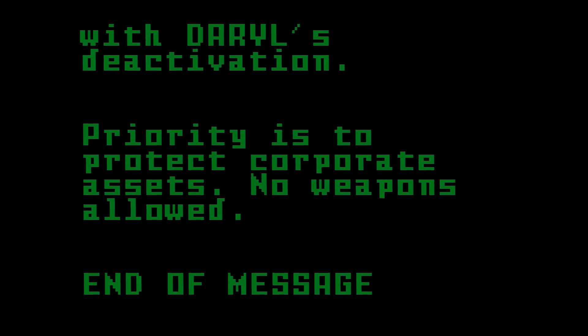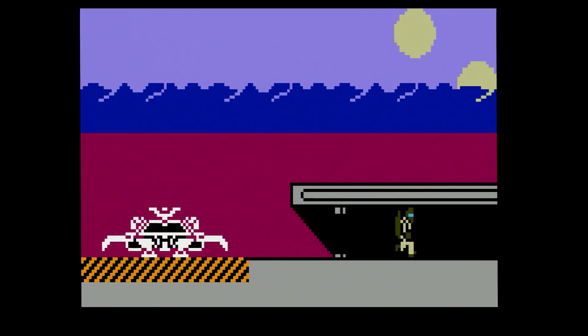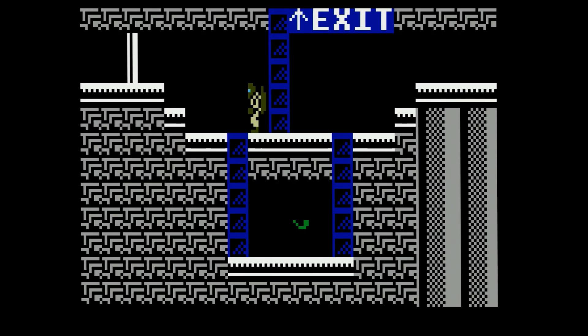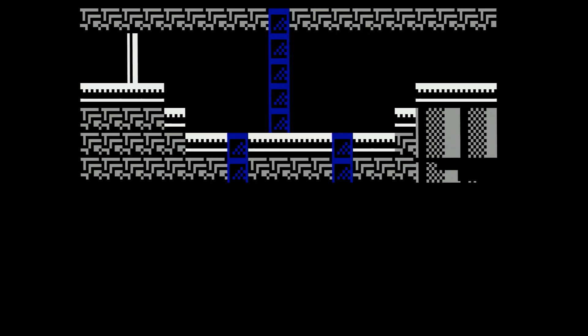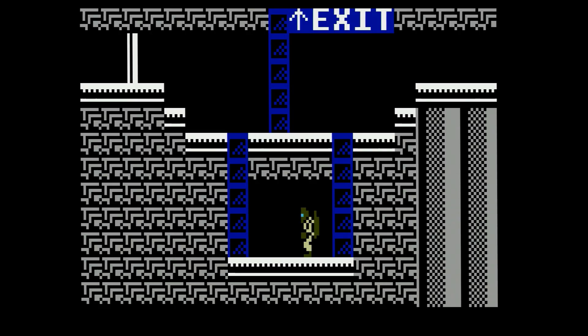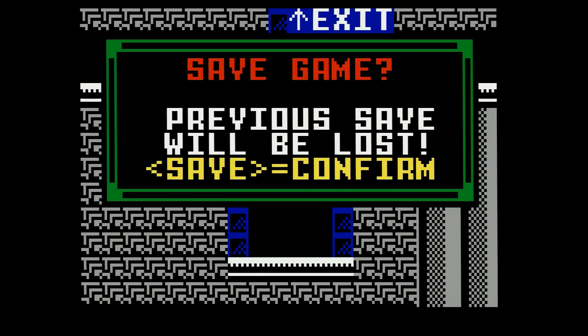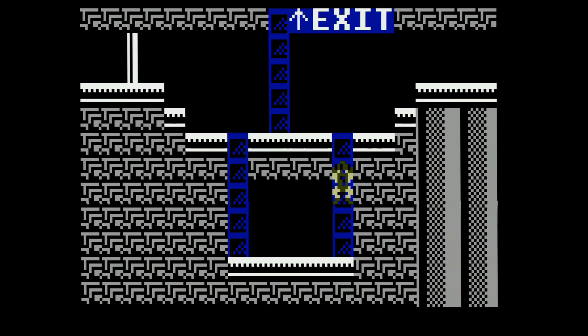They're coming out with some amazing stuff for this classic platform. I'm playing with the ECS module so the sound will be enhanced, and it is recommended by the programmer to play this way. You find these data cores — you're an android trying to take out AI Daryl. There's a map, a built-in save feature, and load. You have to save often. There are three different difficulty settings, multiple endings, and multiple screens.